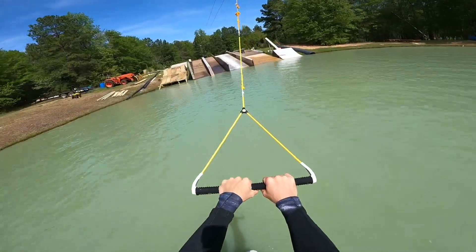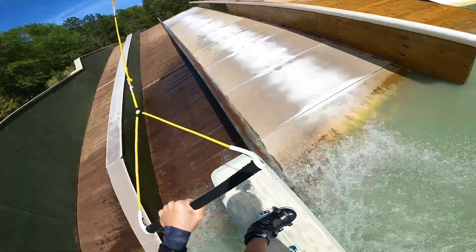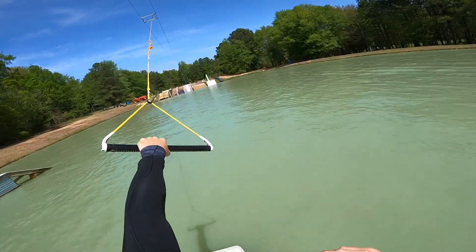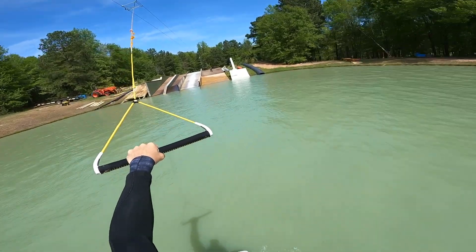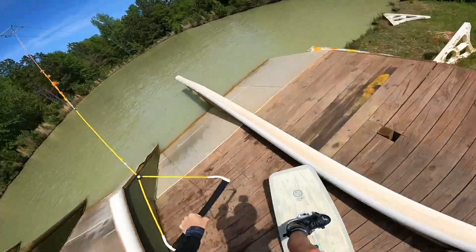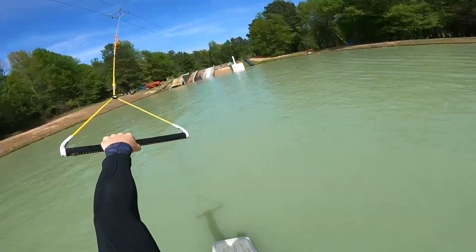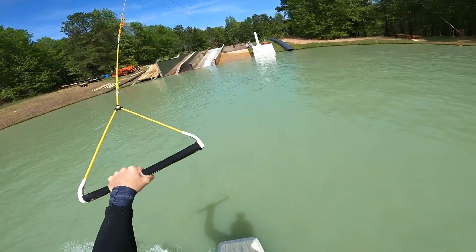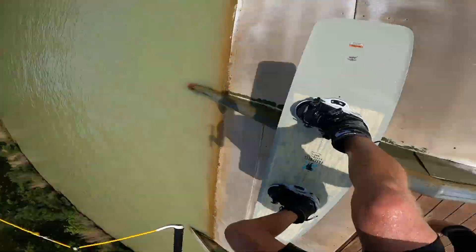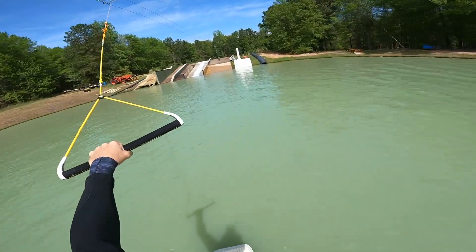And maybe a frontside 360 out this time. Back for the white PVC drop down on the wood deck and hop over to the flat PVC. Let's go the other way across the deck — same same but other way, 270 out.